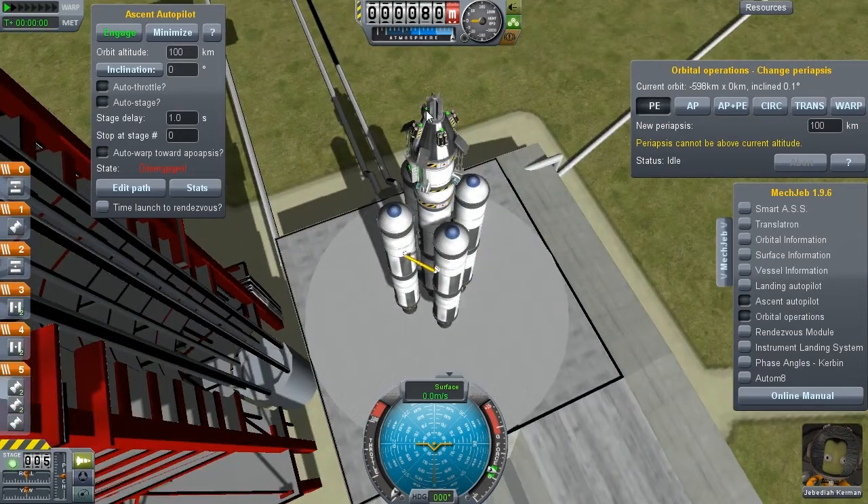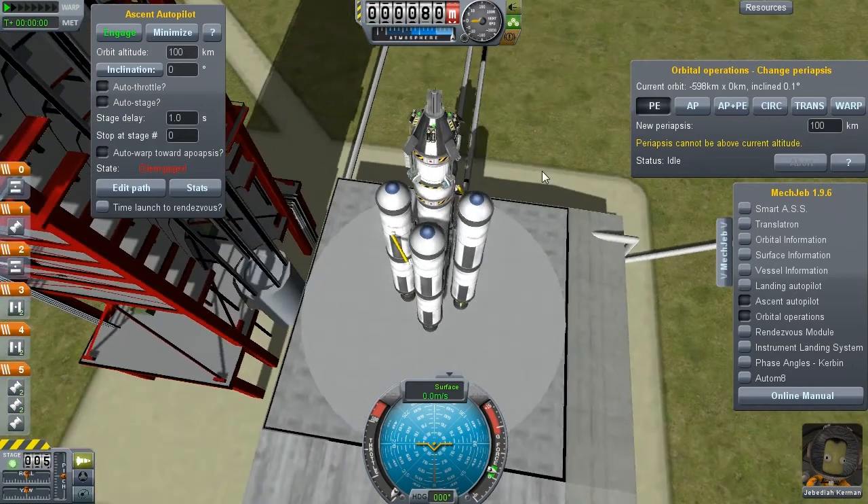Remember to put MechJeb and some batteries and a stable energy source on your actual craft so that you don't go dark halfway through the mission and have to restart it. You'll keep wondering why it doesn't work until you realize, oh wait, I'm out of battery power. Trust me, it's happened to me multiple times and it does not feel good.